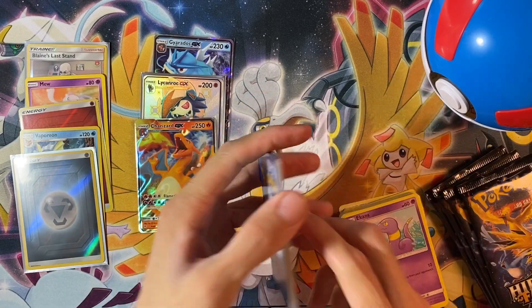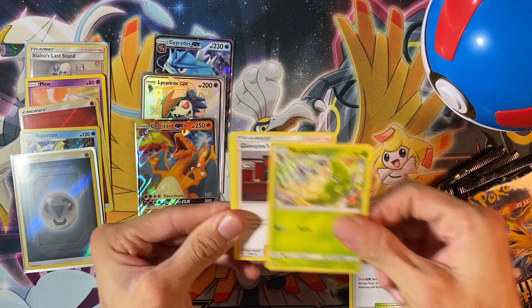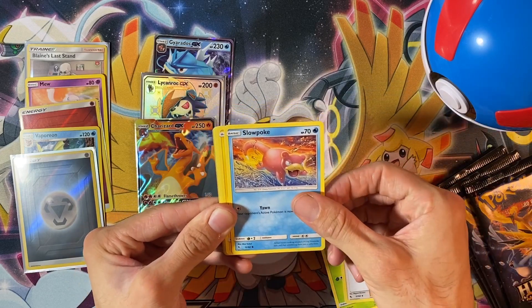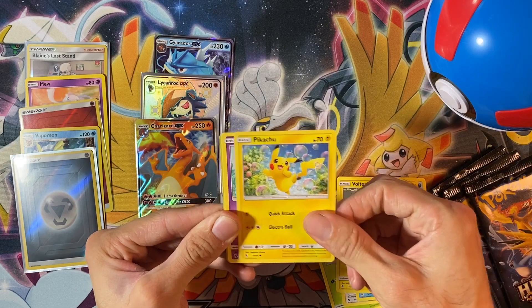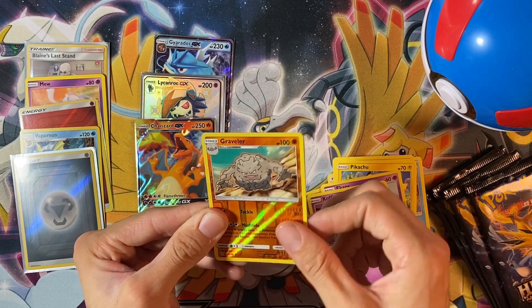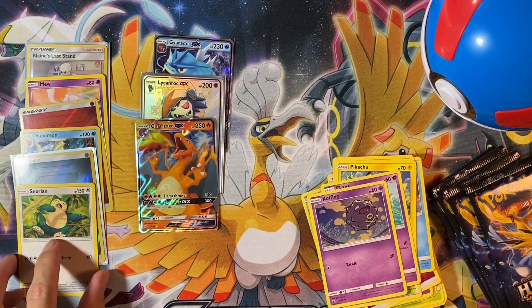Pack number five: Fairy Energy, Brock's Gem, Metapod, Giovanni's Exile — did you hear that? He's coming to Pokémon Go very soon — Slowpoke, Voltorb, Bubbly Pikachu, Ekans, Koffing Reverse, Graveler, and a Snorlax for the rare.